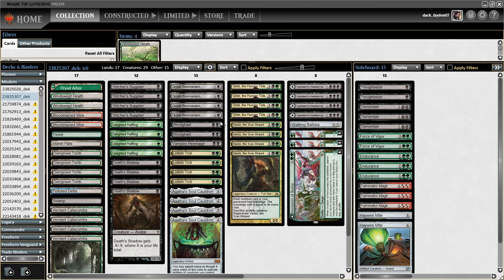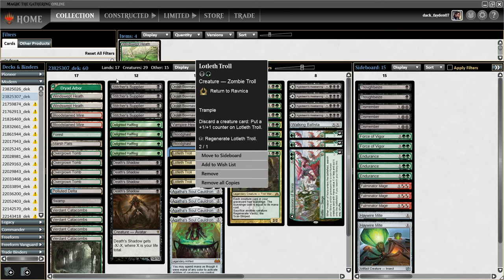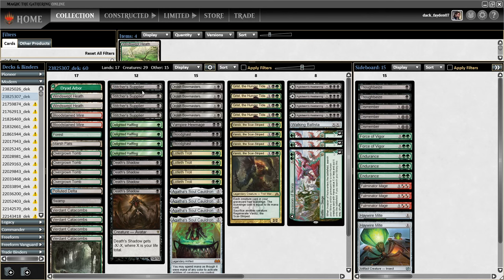There are two Bloodghasts in the list — there's no space to play more of them in my opinion, and I've been very satisfied with just two. I don't really want more than two. Sometimes you get to use them with Troll, sometimes you mill them over with Stitcher Supplier, sometimes you just have to hard cast them. Having them as a sacrifice fodder for Varolz has been useful, and having an additional free creature on the field can be good when trying to pressure your opponent.